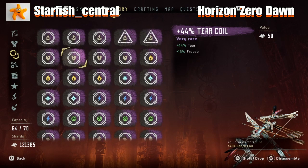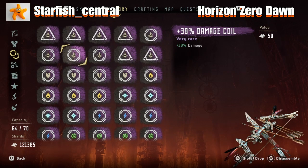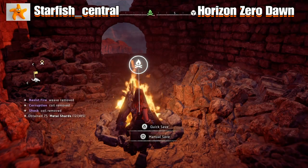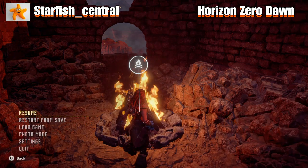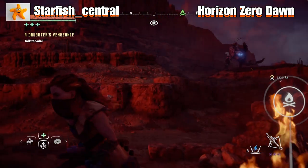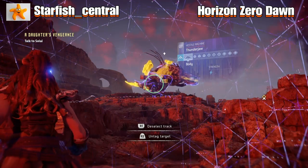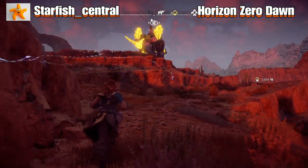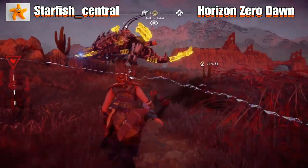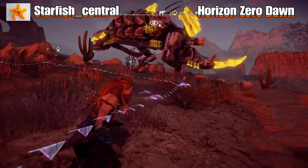I'm sort of concentrating on finishing the Frozen Wilds first, then doing all the side quests and then the main quests. I am actually max level — you get a trophy for reaching level 60. I've spent an awful lot of time taking out machines and animals and exploring the map because it is quite a big map. To respawn the enemy, just save your game and restart from your save, or fast travel away and then fast travel back — there are two ways to do that.